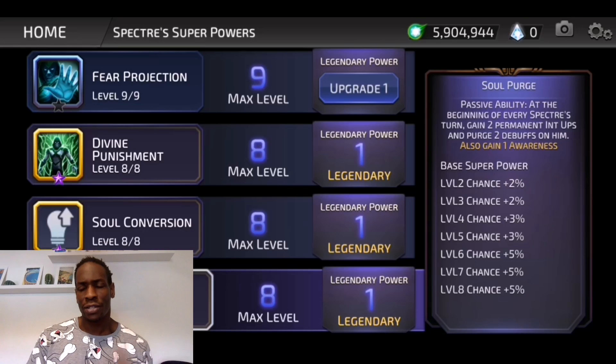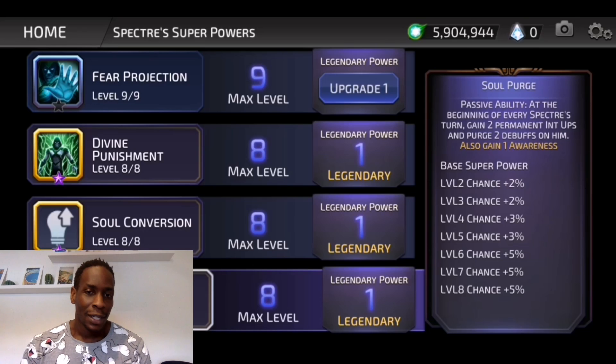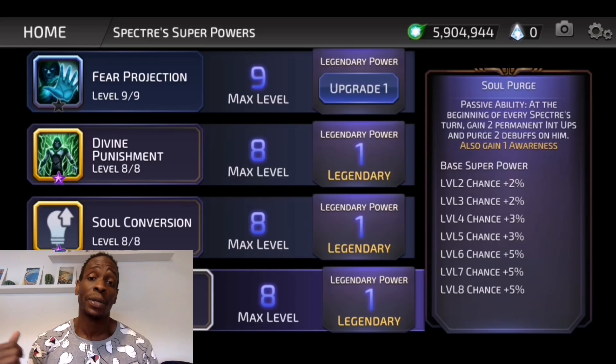On his P2, A5 passive: at the beginning of every Spectre turn, gain two permanent intelligence ups. He's getting four if he uses his A1 and purges two debuffs. Also gain awareness — stupid good. He's always getting awareness whenever he goes.